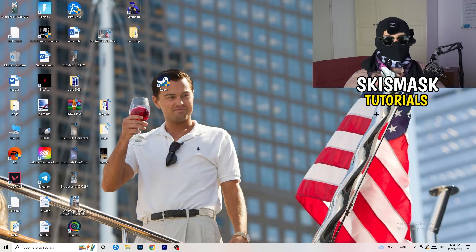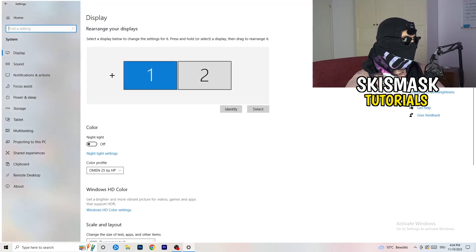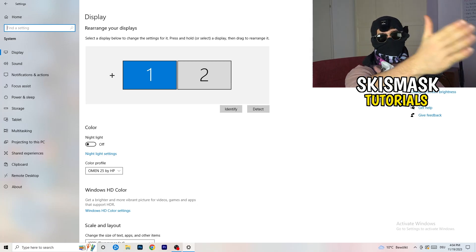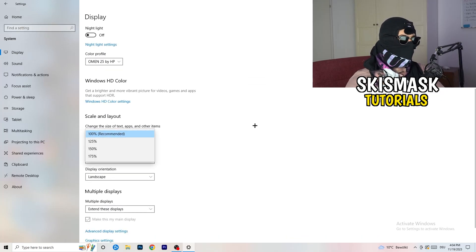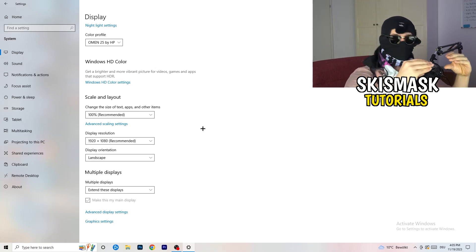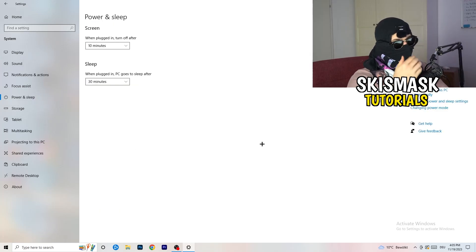Open Settings again — hit your Windows key and go to Settings. Go to System and identify which monitor is your main one. Under Scale and Layout, change the size of text and apps to 100% as recommended. The display resolution is really important — it should match your in-game resolution. Make sure your monitor resolution and your in-game resolution are the same.